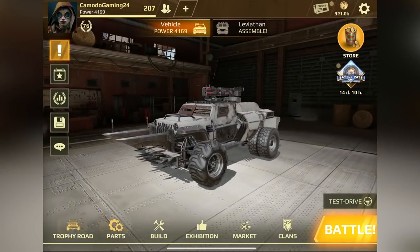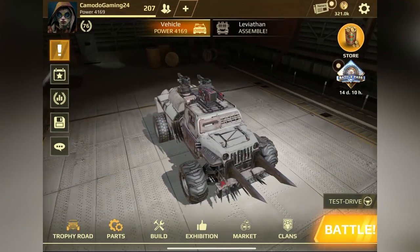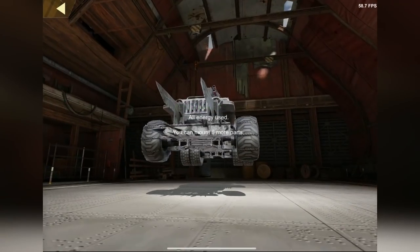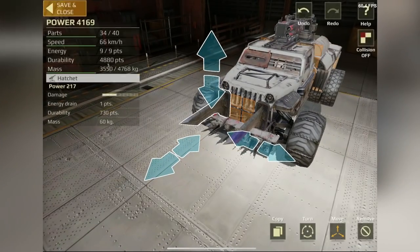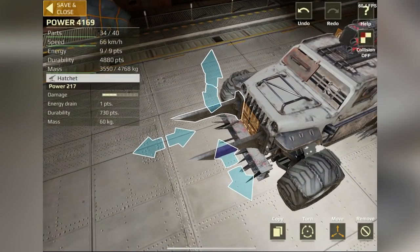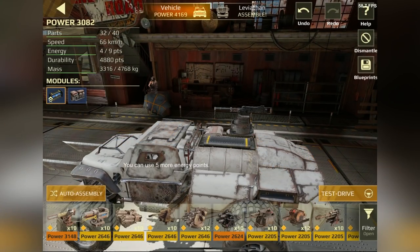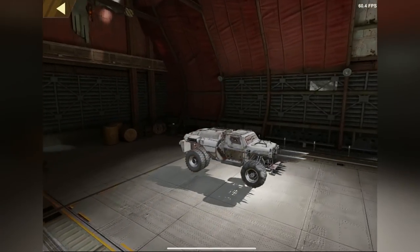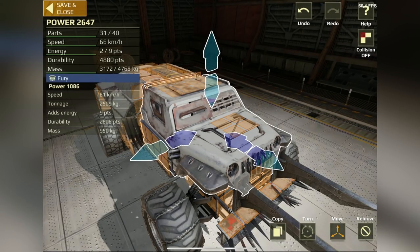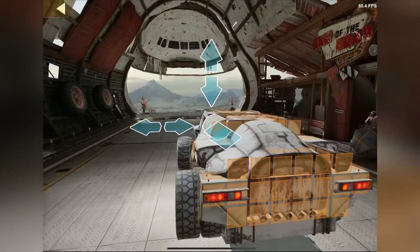Here is our vehicle. We can go in and customize — we're going to go into the exhibition mode where we can download some user-created vehicles. Right now I have a couple blades attached to the front, so we could add a couple more. We can also remove the top weapons and put some new ones on. At any point you can switch out the cab, move it around, and change the different components and armor on the vehicle.